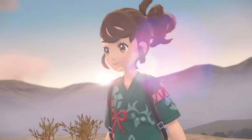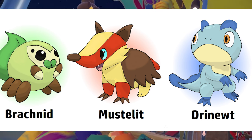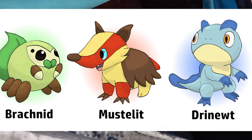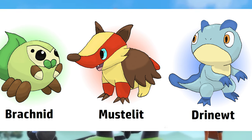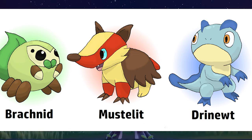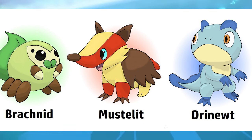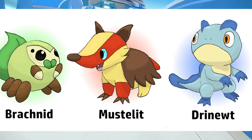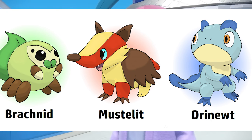The next one — the art isn't as detailed, but you get the idea. We got Brachnid, Mustlet, and Drine-Wit. My favorite has to go to the Grass type again — Brachnid, as in Branch-Arachnid. That's a really good name, and it could be an awesome starter Pokemon if the design was just a little bit more polished. Mustlet looks really good as well. Drine-Wit looks okay; I feel like its evolutions may be better looking. The colors look great — Grass type with brown and green, Fire type with orange and beige, and Water type with blue.